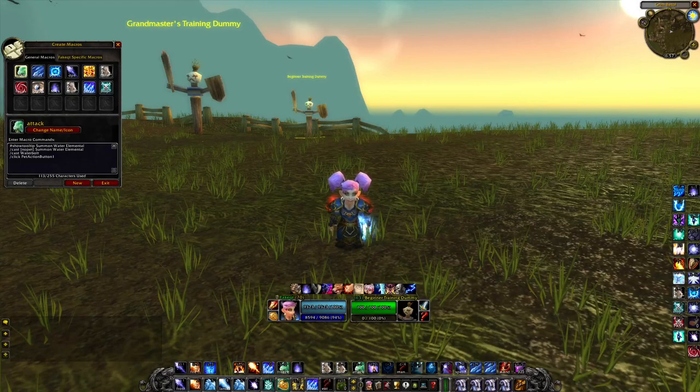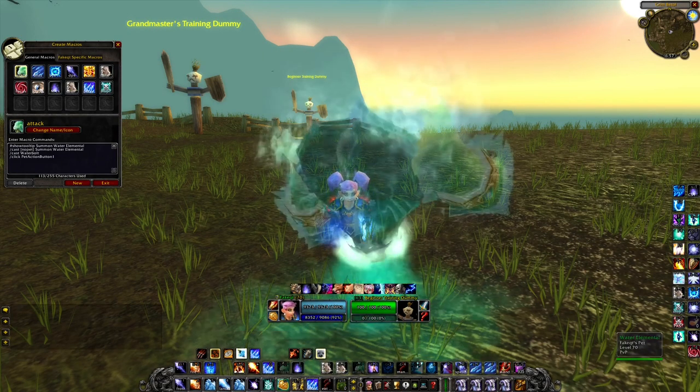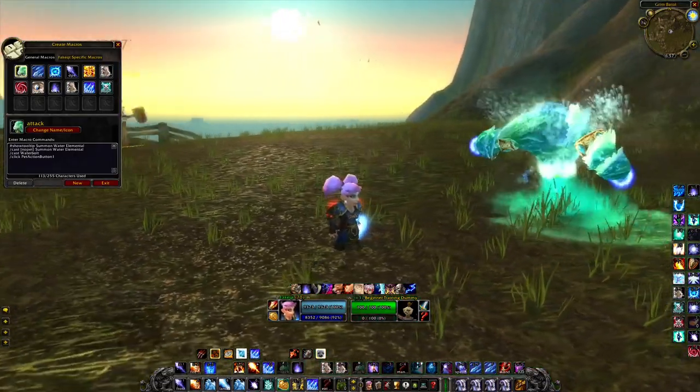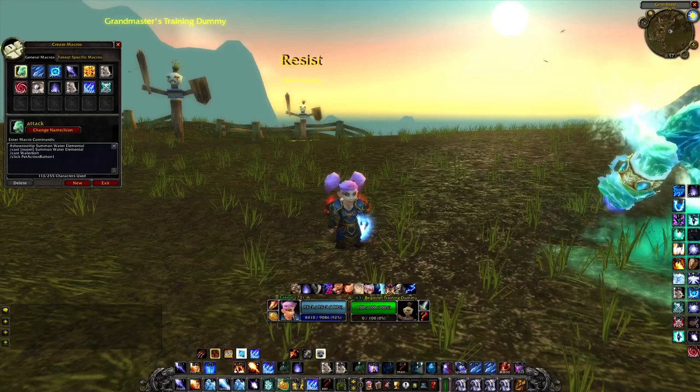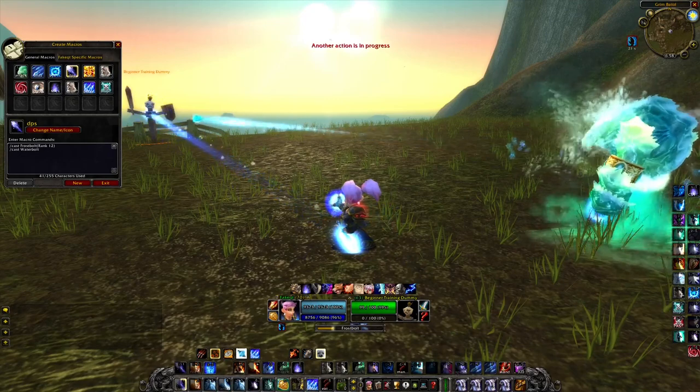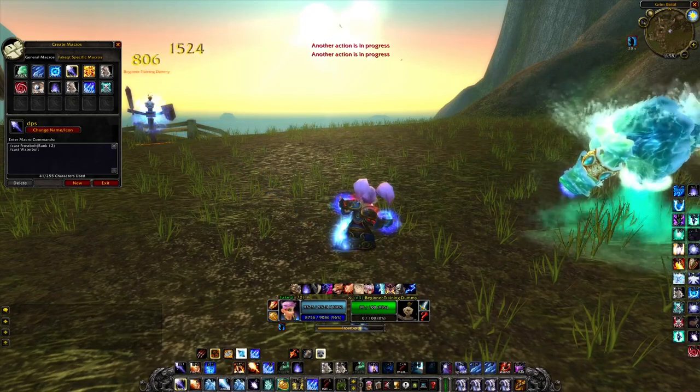Frost mages can learn Water Elemental at the bottom of the frost tree, and this macro will simply let me summon the pet, target, and even attack the target I currently have. This spammer bolt macro will let me cast Frostbolt and my pet will cast Water Bolt at the same target.